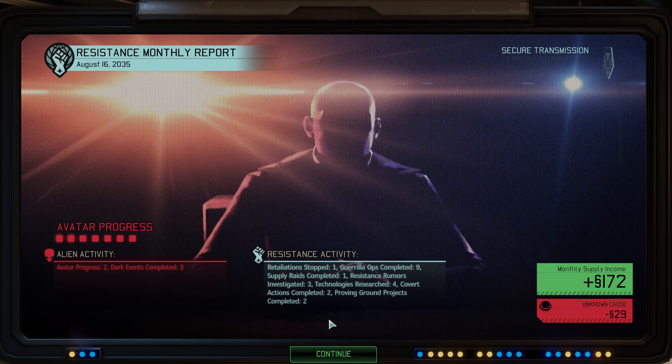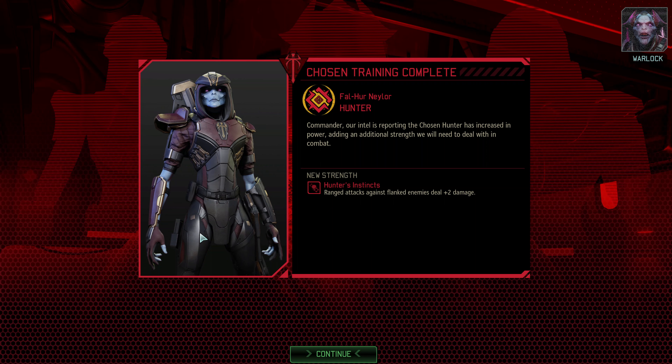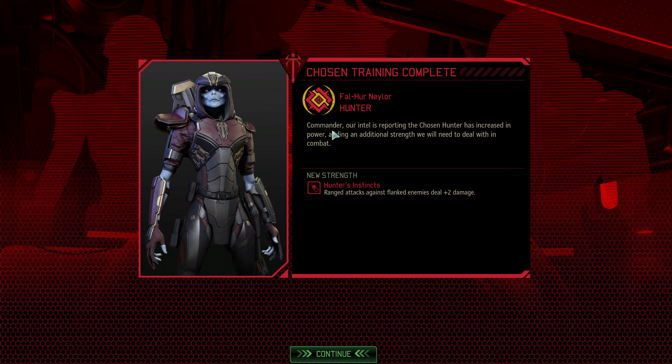Cross your fingers for a good change next month. The Warlock announces he's been empowered by the elders and is stronger than ever. The Hunter has now picked up range attacks against flanked enemies, so let's just not let this guy flank us. And there's 'Fatality' — gain 100% aim and crit against units... so don't get hurt in front of the Warlock, or he's going to kill you. That's pretty much what that is telling us.